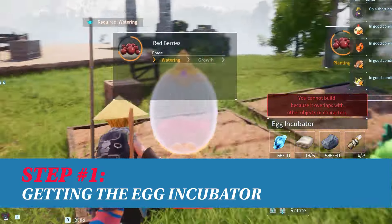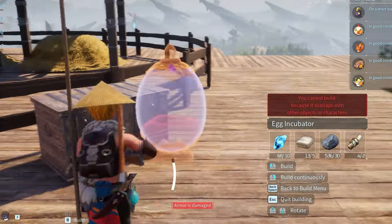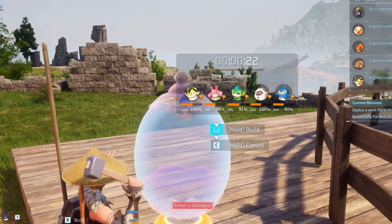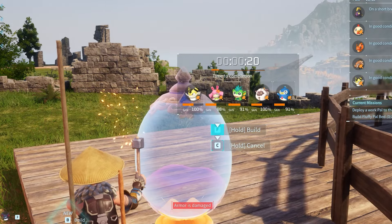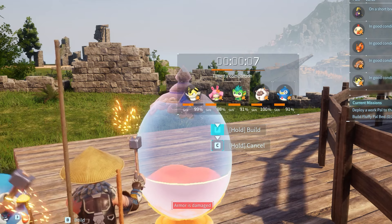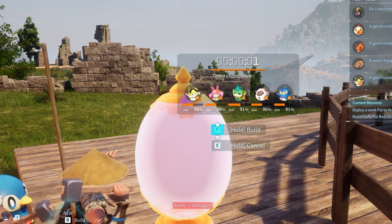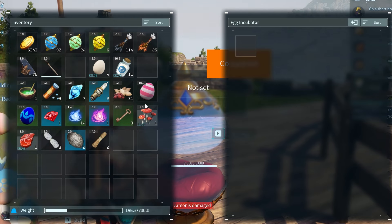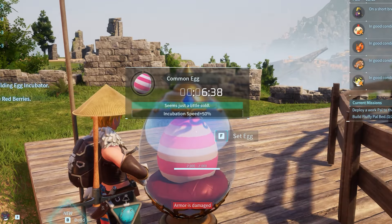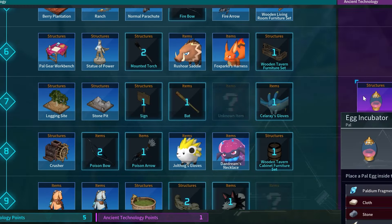Before we start popping up baby pals, you'll want to get yourself an egg incubator. The egg incubator is required to hatch eggs, and breeding only produces eggs. Like Pokemon, eggs are the sole method for giving birth in this world, and the egg incubator is key for cracking them open. The egg incubator technology is available to unlock at level 7.